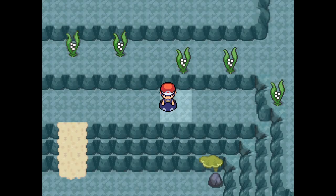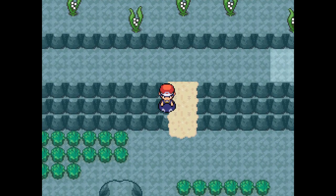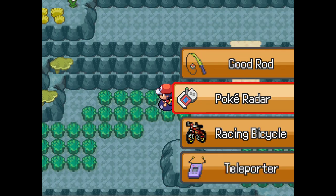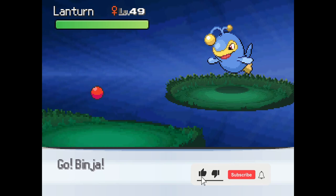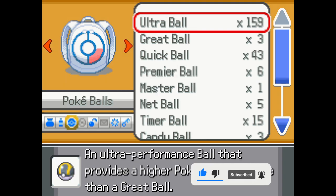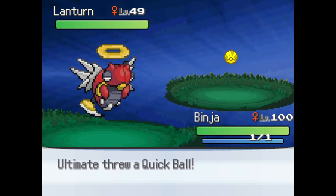Into the depths we go. What do we have here? Just go over here. Assuming that looks like tall grass — is there anything of interest we can find here? Oh, there's a lot of things we can find here. I'm gonna actually spend some time here. Catch a Lantern. Oh, I've still got a Binja in front. Get a quick ball.